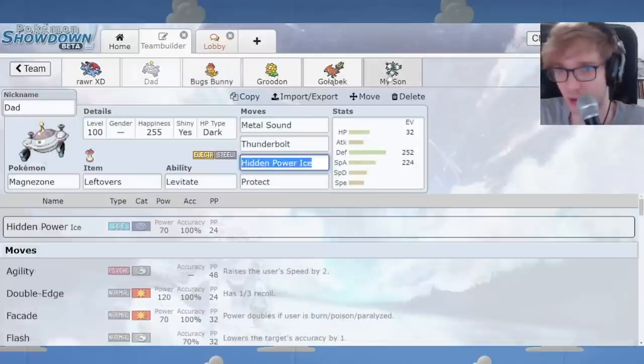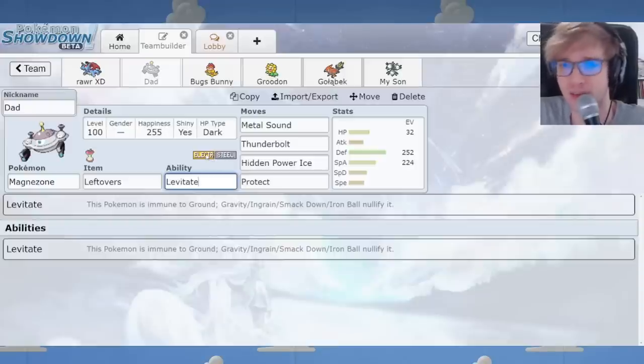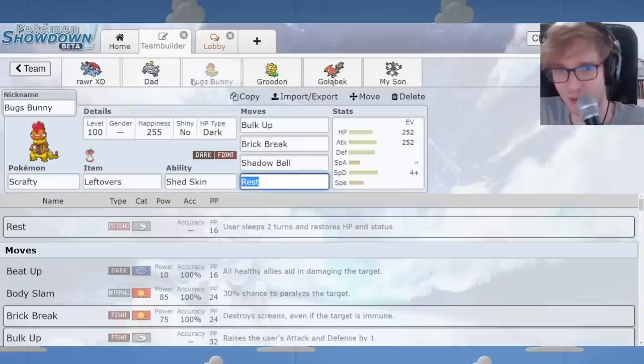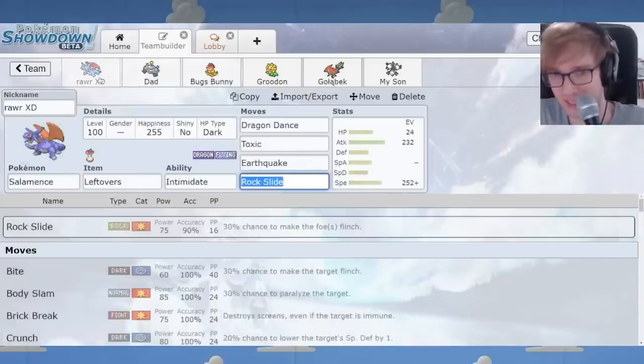We have the Father and Son combo: Magnezone and Magneton. Magnezone in Hoenn Gaiden is not a Magnet Pull trapper — it has Levitate instead, which is enormous. Ground immunity means it can't be trapped by Dugtrio, is unaffected by Spikes, and of course is immune to Ground-type moves. It would be 4x weak to Ground otherwise, but with this immunity, you have a fantastic physical wall. Magnezone complements Scrafty quite well with a 4x resistance to Flying. And Salamence is here too — it benefits from Magneton.